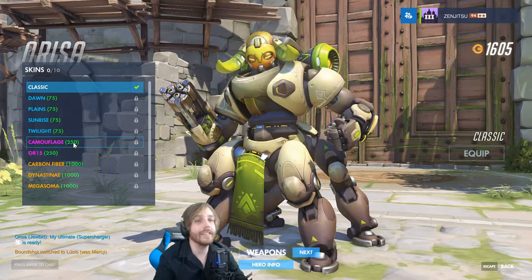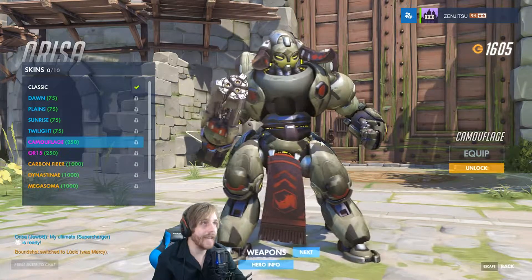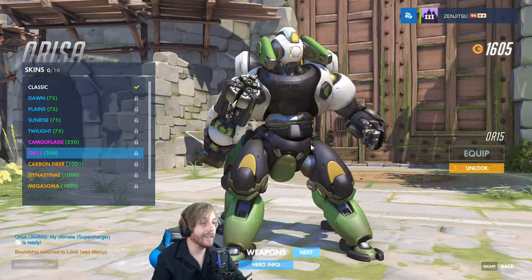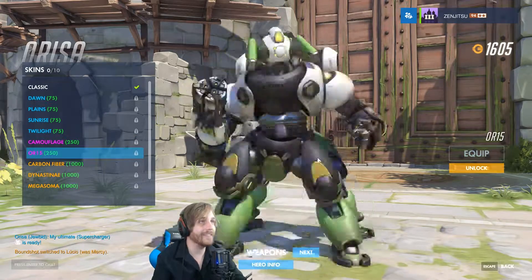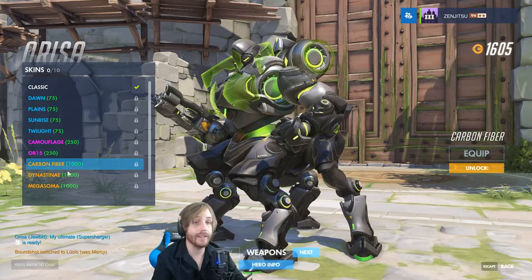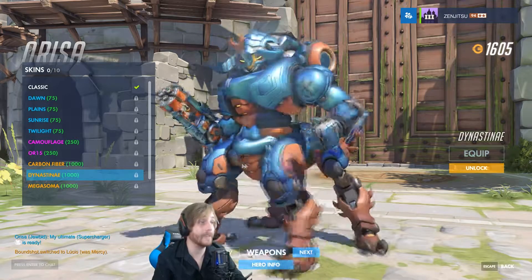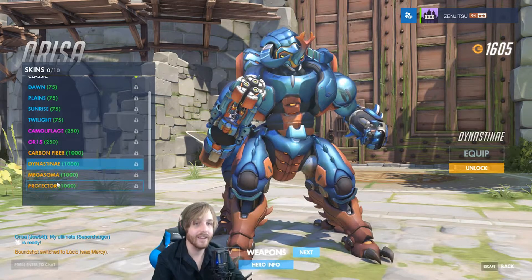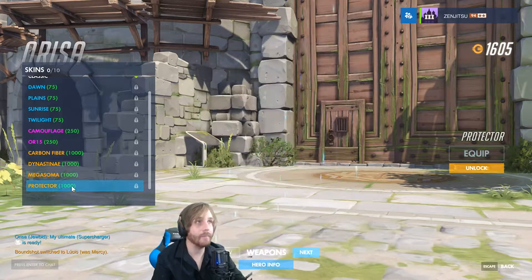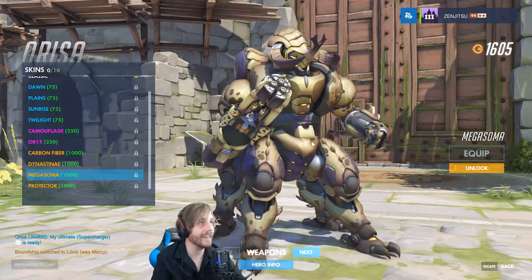Here's Camouflage - that's an epic skin, pretty cool. Here is OR15, I like that one. Carbon Fiber - that one's cool too. Dynastinae - whoa, that one's my favorite so far, I like those colors. Then we got Megasoma. And Protector - she looks like a beetle or something like that. Pretty neat.